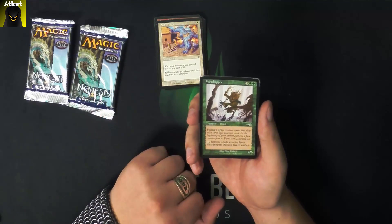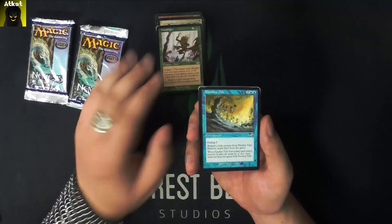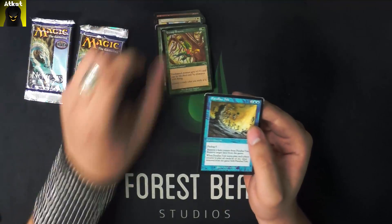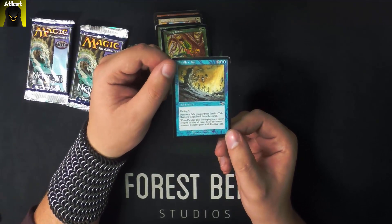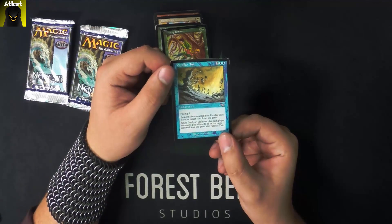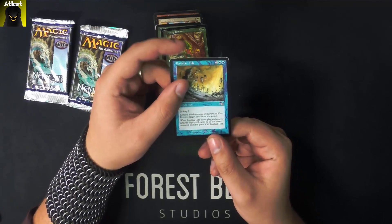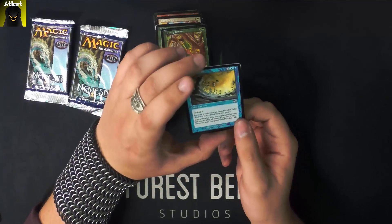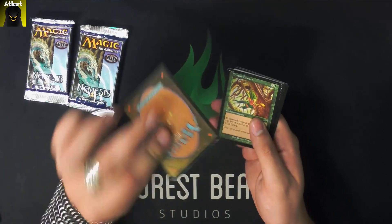Yeah, this pack was not stored in the greatest condition. And our rare is Parallax Tide. I missed one — Tree Top Bracers, that's a common. Fading 5: when a Fade Counter is removed, we can remove target land from the game. And when it leaves play, each player returns all cards exiled by it. Interesting, but not in the greatest condition.